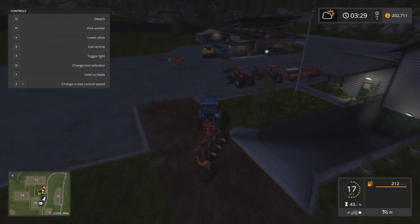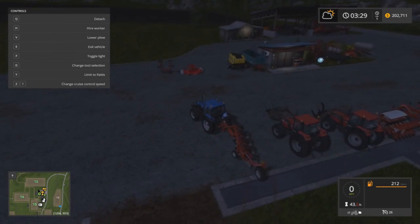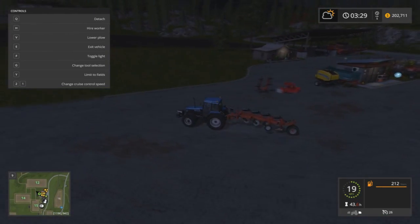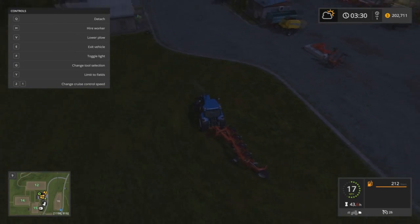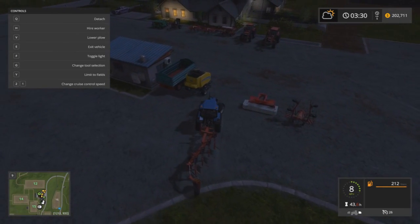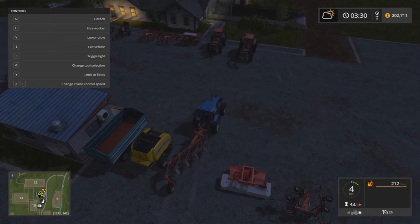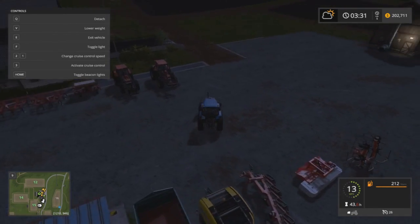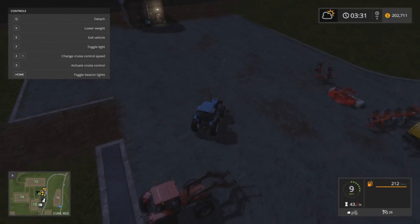We are going to buy our first field. Let's get the equipment parked back in place. As you can see, our equipment is growing, but because of the age of the blue tractor and both the red ones, our maintenance bill is getting up there on the daily — up to about five grand.